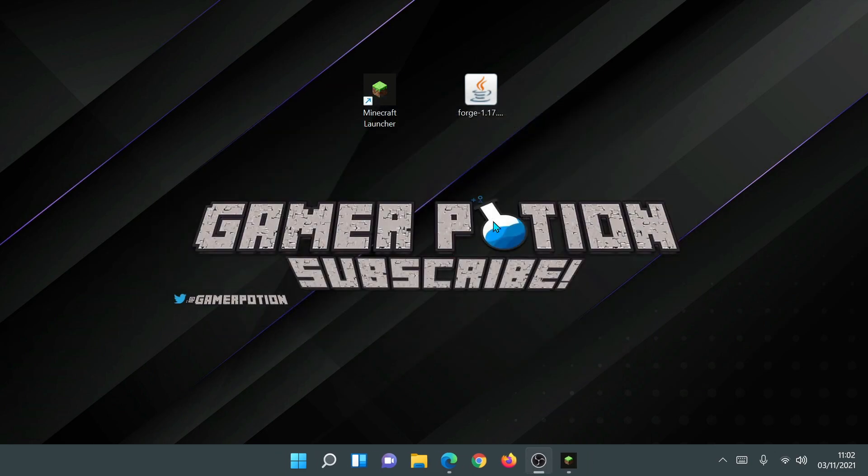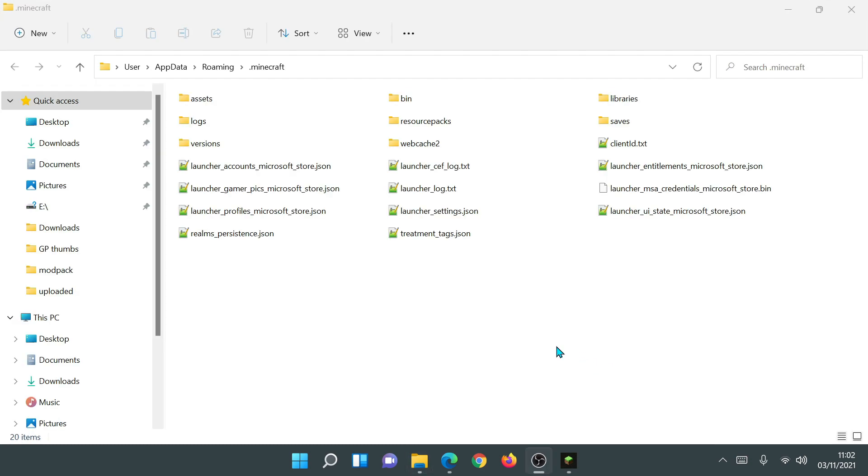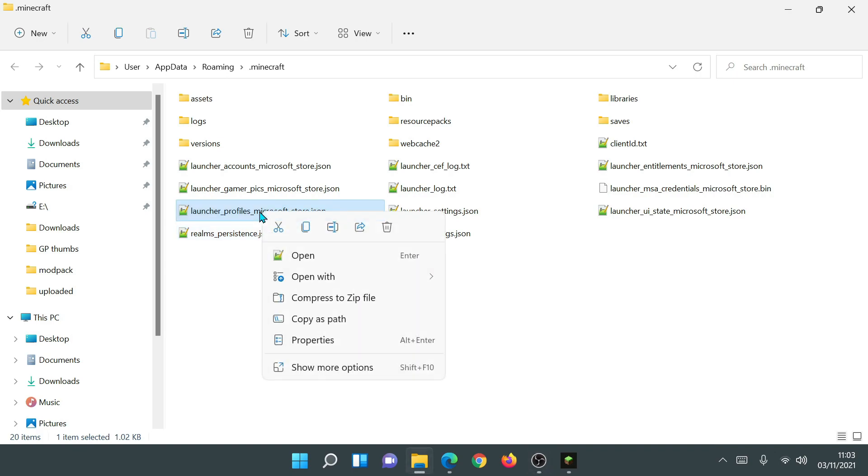Click OK, go back into the launcher, and in the Installations section highlight the Latest Release line. Then click the folder icon — this is going to open up your default Minecraft game directory. Now if you look inside this folder you will notice several different files. One file we need to pay attention to is called launcher_profiles_microsoft_store.json. This is the new type of file the updated launcher creates, and it's what Forge wasn't finding — because Forge was made for the old launcher which used a different file name.